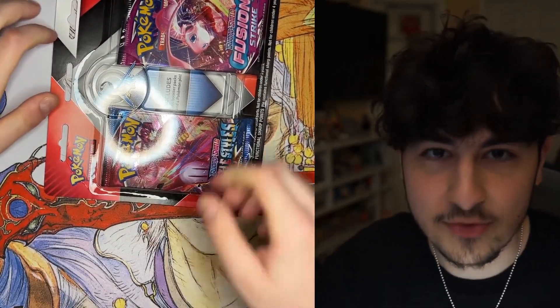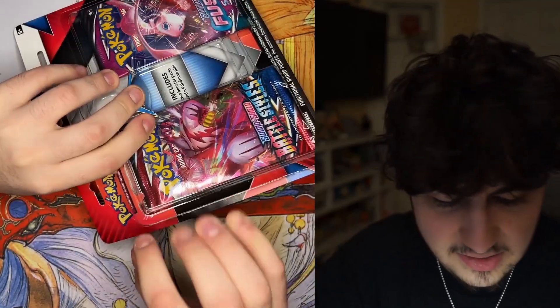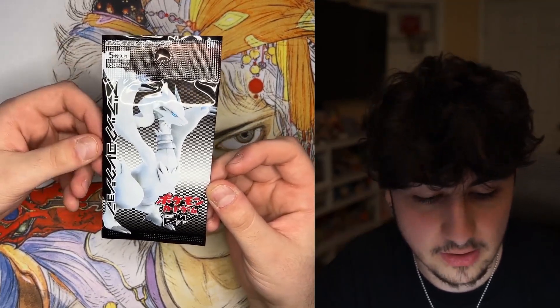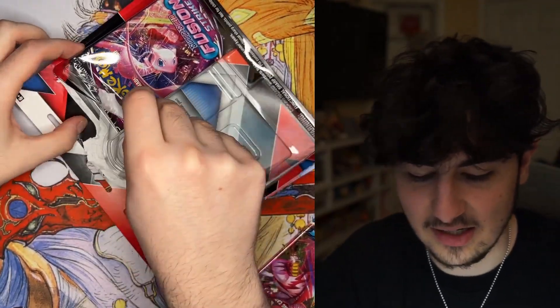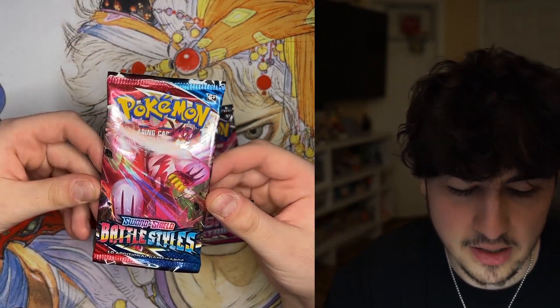I threw away the receipt but I'm sure this is like ten bucks. Make sure to stick around because I'm gonna be opening up this black and white pack — this is an OG black and white pack and I think you can pull either the Reshiram card or the Zekrom full art. The cool thing about this one is it's heavy, which means we're gonna get a holo or better. If it's not ten bucks I definitely overpaid. This is Battle Styles — it gave us the first ever alternate arts, which is all the craze right now.